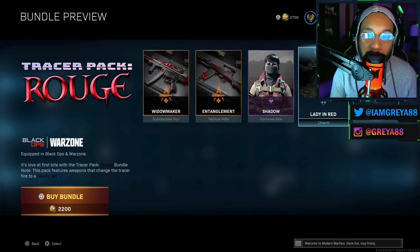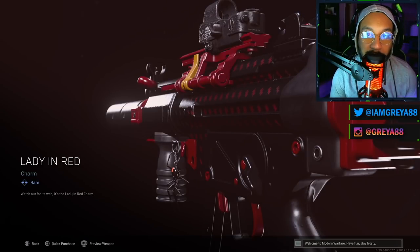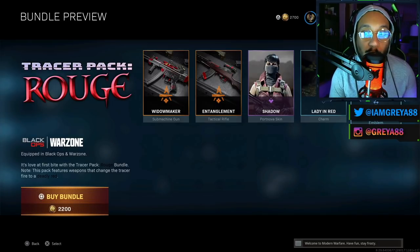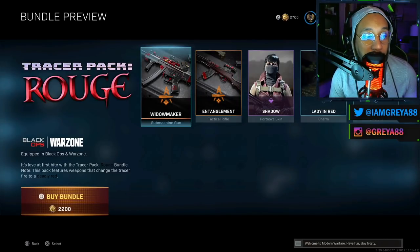You also get a weapon charm called 'A Lady in Red' — a black widow spider — and it would look like this on your specific blueprint. Last but not least, you get a 'Widow's Grasp' emblem, and there's a preview of what that would look like. That's everything included in this bundle.